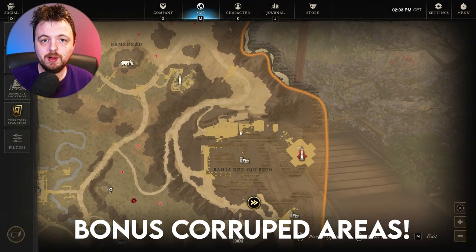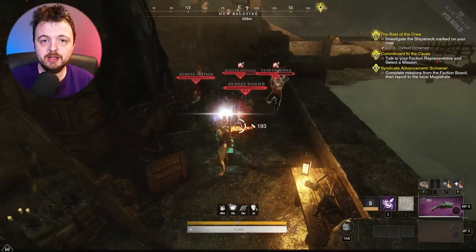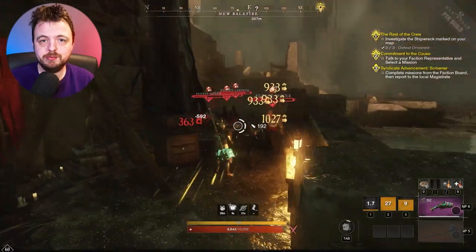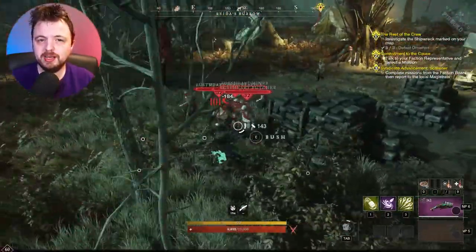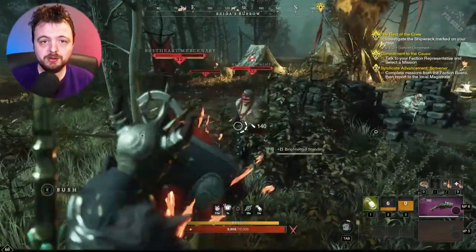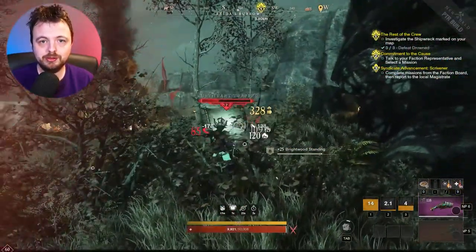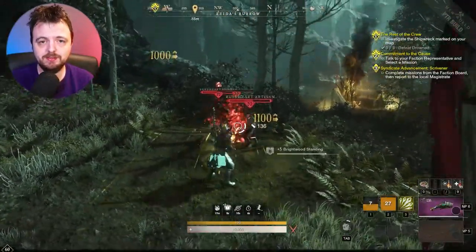Any area where you can level up any weapon is generally suitable — you're looking for large groups of mobs to AoE down, but you can also just pick off mobs at farms. They're so easy to kill you'll blast through them quickly. One important thing to note: the blunderbuss is very short range, around 10 to 15 meters, so if you're planning on standing in one spot shooting you won't be able to do that.